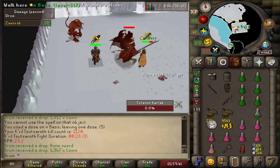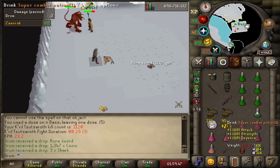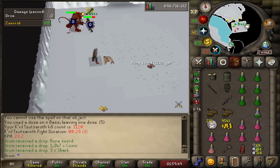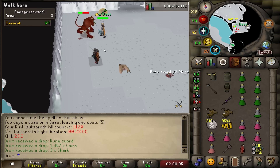One thing I definitely want to do — and I probably have a lot of time to prepare — is get my alt ready for dolo Corp in the future as well. But I need way better stats and way better gear. Basically I'm going to need another Ely so both of my accounts can have one, plus Masori — just a meta kind of thing for dolo there. One day.